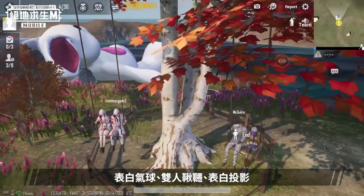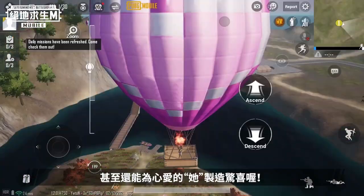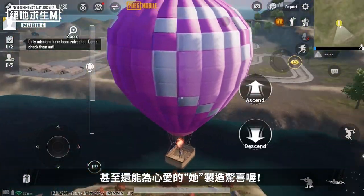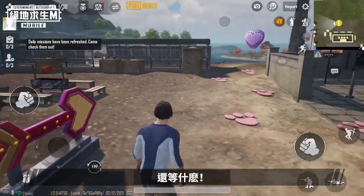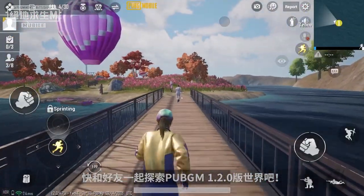The Cheer Park Dream Team theme starts on February 9th. Use the love balloon, two-seater swing, and love projector to create unforgettable memories for you and your friends. You can even prepare a special surprise for a special someone. What are you waiting for? Explore PUBG Mobile version 1.2.0 with your friends now.